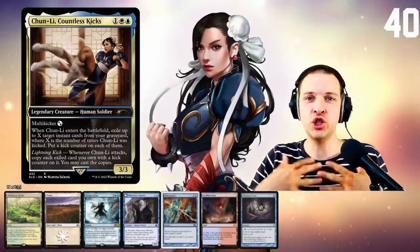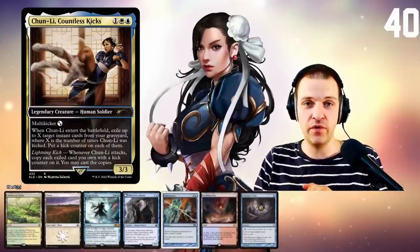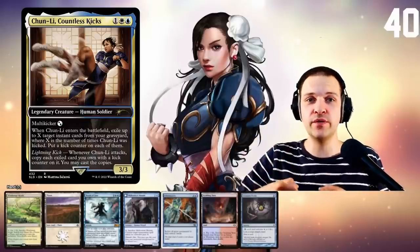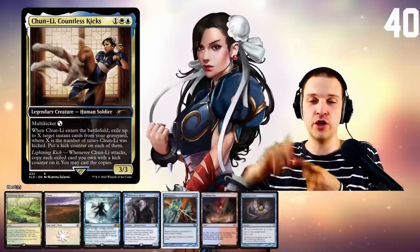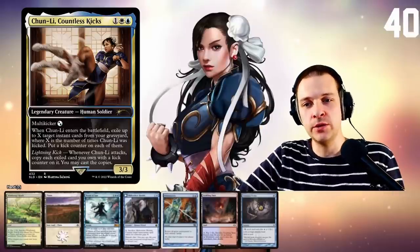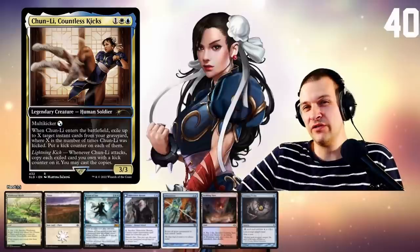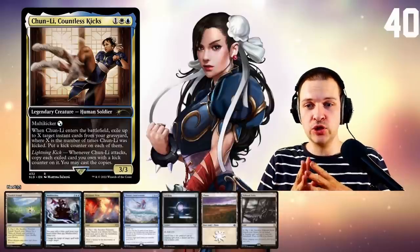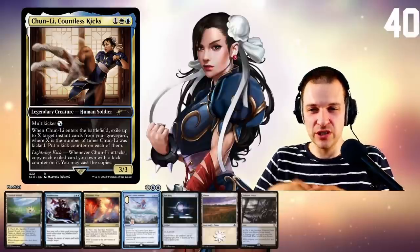My name is Mons and today I'm playing Shunli Countless Kicks — an Azorius blue-white commander going infinite with Nexus of Fate. The plan is to multi-kick Mystical Tutor onto Shunli so whenever she attacks, it can cast Mystical Tutor and always find Nexus of Fate, going infinite turns. Otherwise it's a cute control deck casting spells and getting them into the graveyard. My opening hand has the pieces including Nexus of Fate but no mana rocks, so I'll mulligan down to six and stick — we have a Soldering and Misdirection.